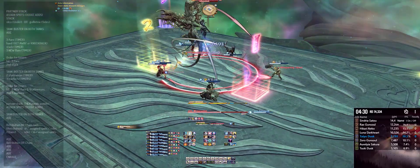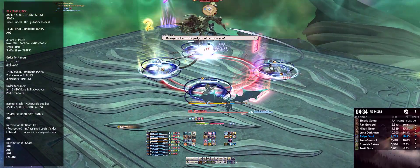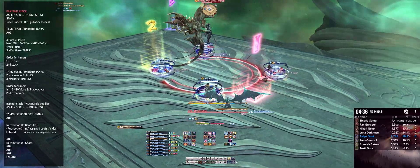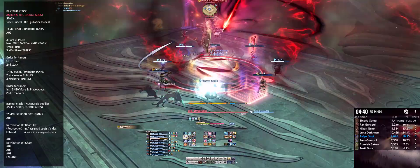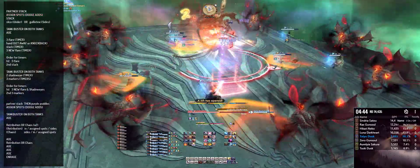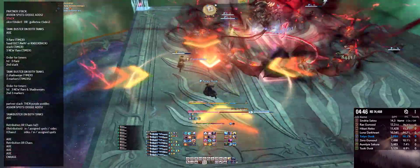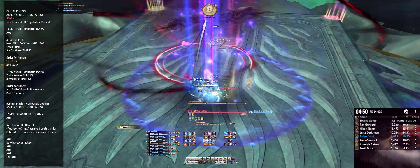After the AoE, all players need to have an assigned partner for purple and white puddles. Stack on your partner until the puddles disappear. Immediately after, players need to get to their assigned spot for Doom Void Cleaver for the cone attack on each player, while dodging the adds shortly after. Then all players need to stack up behind the boss for the stack mechanic, except for the main tank.